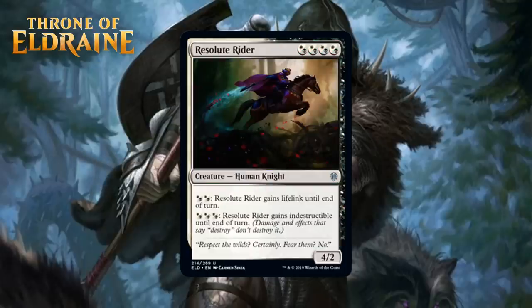Next, we have Resolute Rider, who for four black-white hybrid mana is a 4/2 human knight at Uncommon. You can pay two black-white hybrid mana and it gains lifelink until end of turn, or three black-white hybrid mana and it gains indestructible until end of turn. A 4-mana 4/2 that can gain two pretty powerful keyword abilities is nice. The cost of giving it those abilities is a bit steep, but there are far worse places to spend your mana than on a 4/2 you can make indestructible. Finding a way to block that effectively is going to be rough for your opponent, and when you can give it both lifelink and indestructible, it swings races in your favor. It even works defensively. Just like the black-green hybrid knight, the white-black hybrid knight is also worth first picking and I would give it a B-.